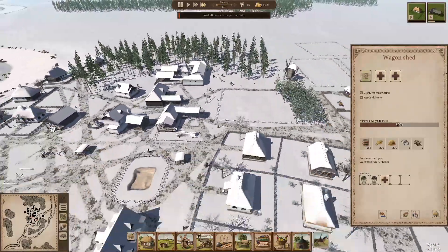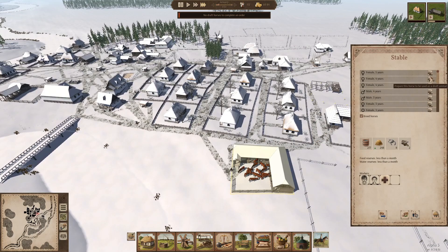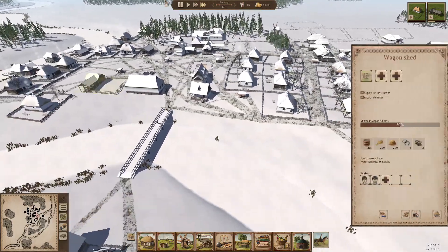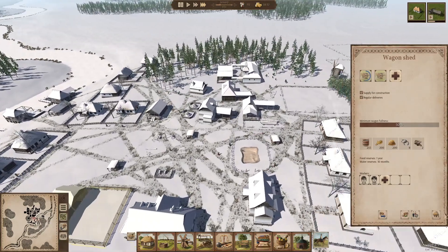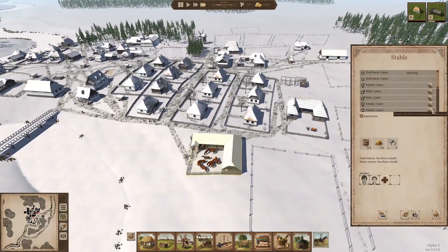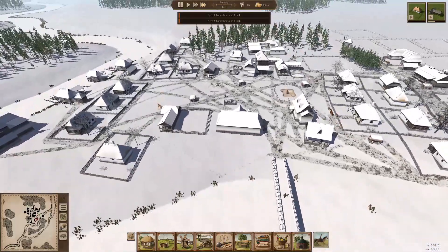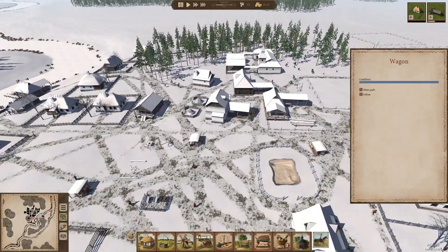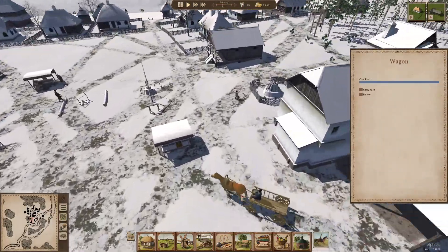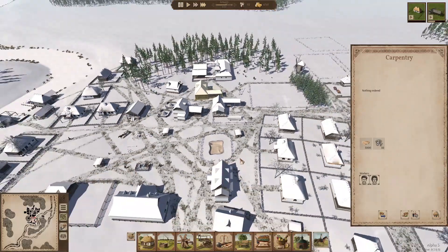Now it's showing the plow being ordered. No draft horses — that's why we were waiting. We can convert these horses, so let's convert two females into draft horses. There we go — now we're getting our first wagon, that's what the hold-up was the whole time. We'll queue up another one and convert this female and this male to draft horses as well. We need four horseshoes and one tack, which we are producing. There's the horse being taken over and now we've got a horse-drawn cart — beautiful! That's going to help things tremendously.